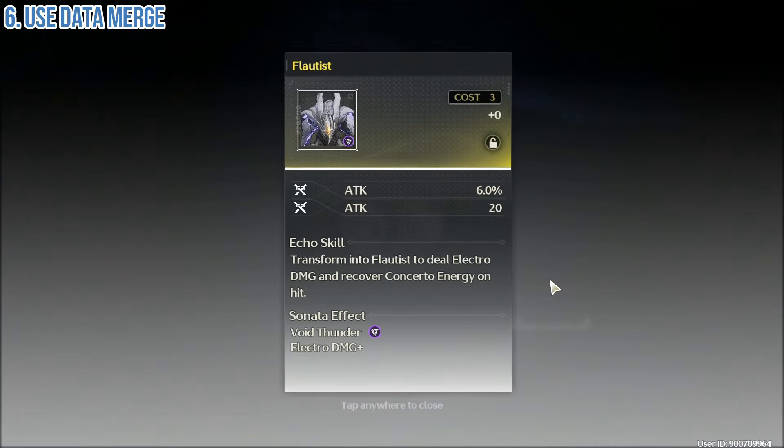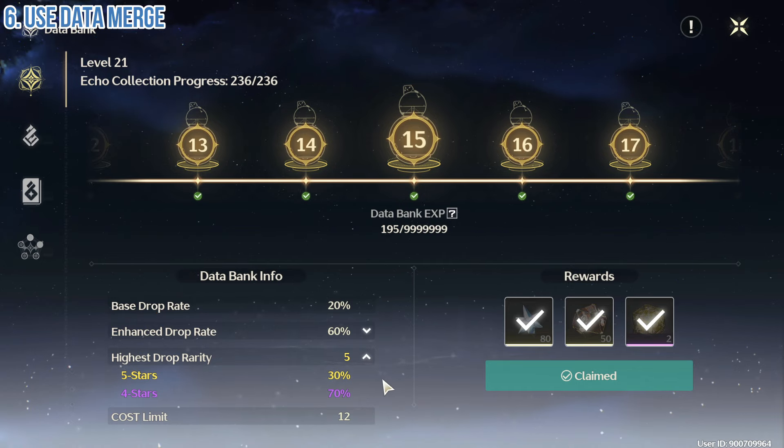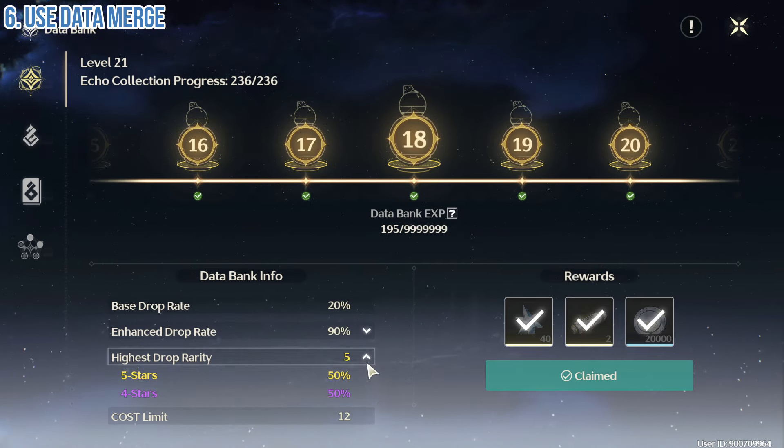Level 18 is enough because on these levels you already unlock the 5-star echo. At level 15 you get a 30% chance, and at level 18 you get a 50% chance for a 5-star echo drop.